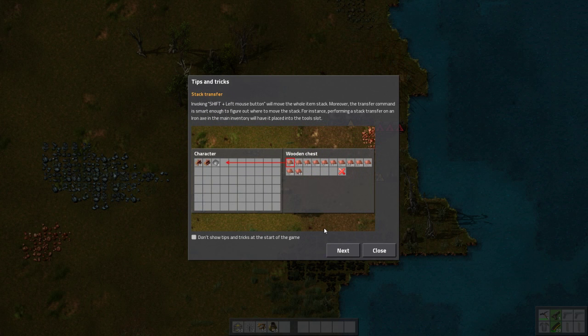Shift plus left mouse button will move the whole item stack — I figured that one out already, probably because of Minecraft. Moreover, the transfer command is smart enough to figure out where to move the stack. For example, performing a stack transfer on an iron axe in the main inventory will have it placed in the tool slot. Control plus left mouse button will move all item stacks of the given type — that is good to know.